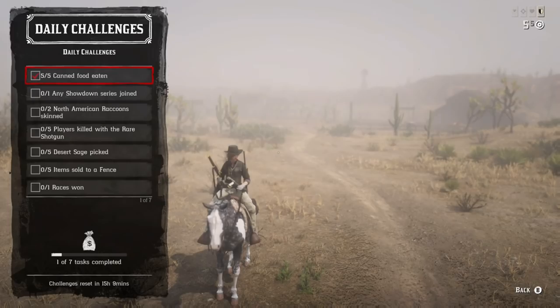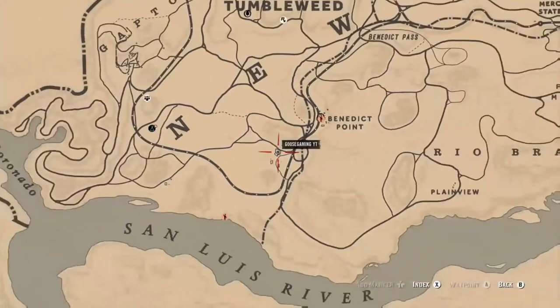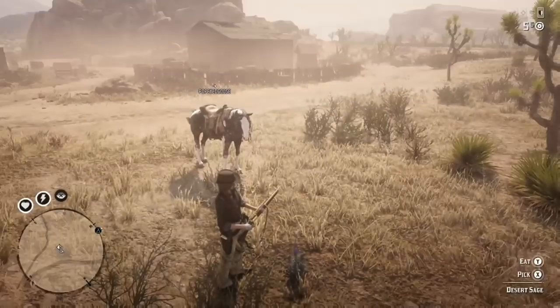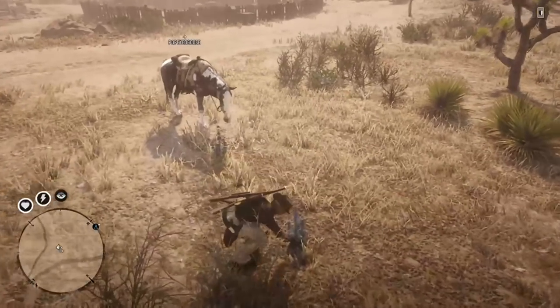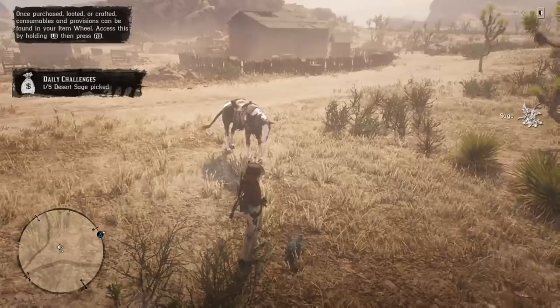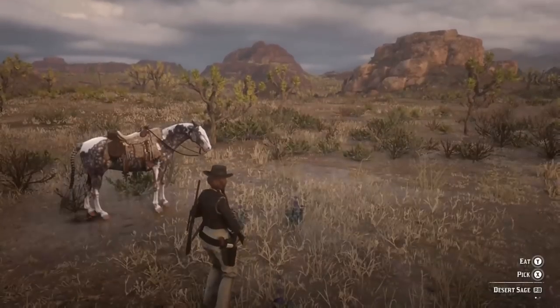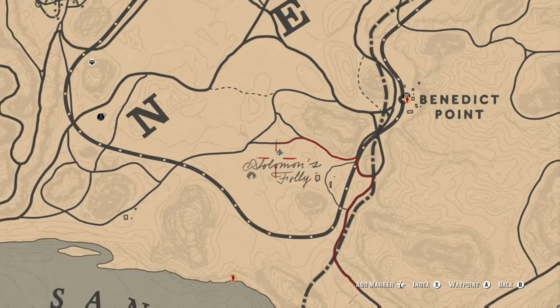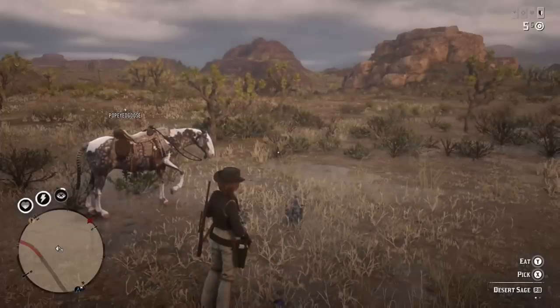You're going to be able to find desert sage in the south of New Austin. The best place to go is around Solomon's Folly, which is just a little southwest of Benedict's Point. You'll be able to find a bunch of it there. The first location is near the gang hideout, and then as you look over to where the words 'Solomon's Folly' appear on the map, you should be able to find a good amount there as well.